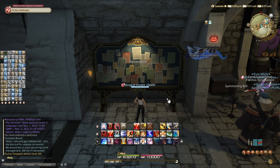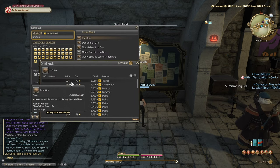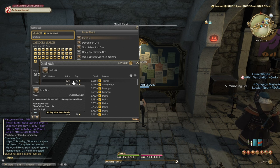Starting out with the first mistake a lot of players make is buying NPC items from the market board. What I mean by that is if you go to the market board and search for iron ore, it costs about 60 gil on my server. But if you look closely at the item description, it will say shop selling price at 18 gil each, meaning you can buy this item for a lot cheaper. All you have to do is type iron ore FF14 in Google and the first link will tell you which NPC sells this item.